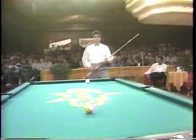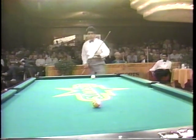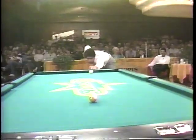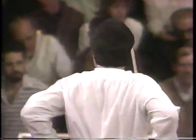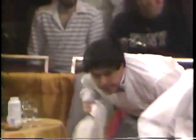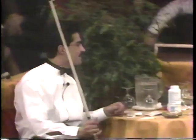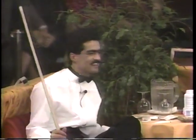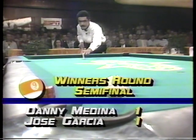That is what is known as the best safety in the world — your opponent is still sitting in the chair. He's still got a very difficult shot. You've got to understand, this is for $40,000 — this ball could be worth $40,000. And he's really got a free stroke. Oh, my gosh — he left the table wide open for Jose Garcia. Danny Medina is feeling it as he sits down. Jose Garcia, after an error on the part of Danny Medina, has drawn this match even. We are tied here at the third annual Resorts International Nine Ball Championships, winner's round semifinal — Garcia has drawn into a 1-1 tie with Danny Medina.